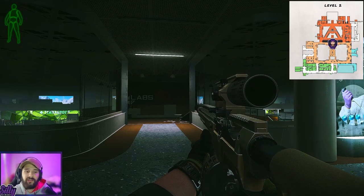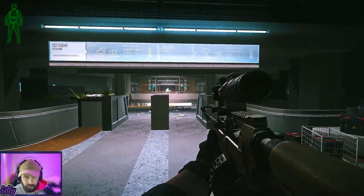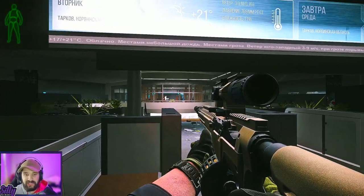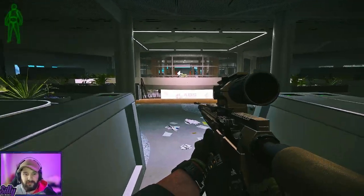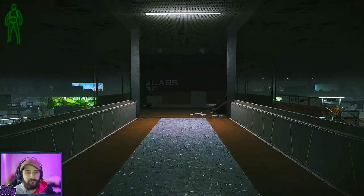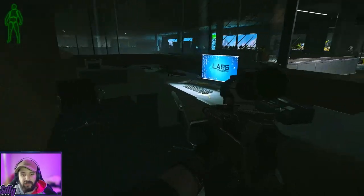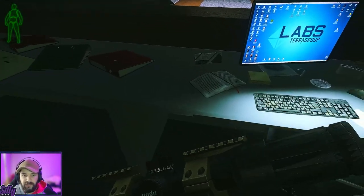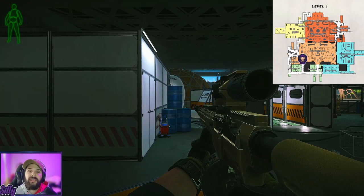The next green key card location is in the labs management office. For reference, there's the cat statue area we just saw. Walk around and behind it to reach this receptionist desk. Walk around the computer desk and look just to the left of this book — the key card spawns right here.